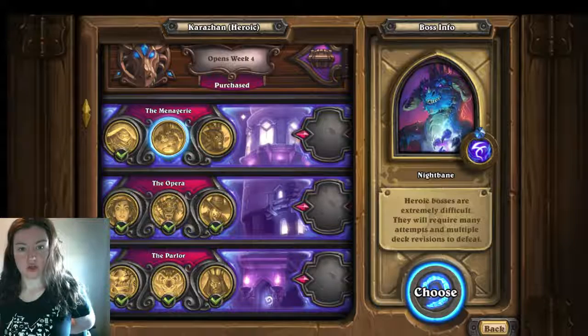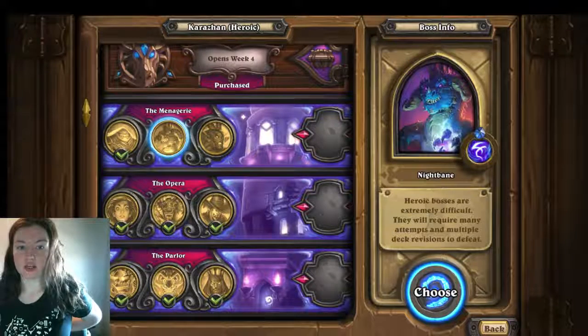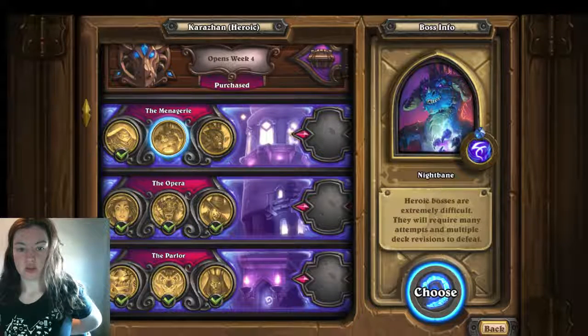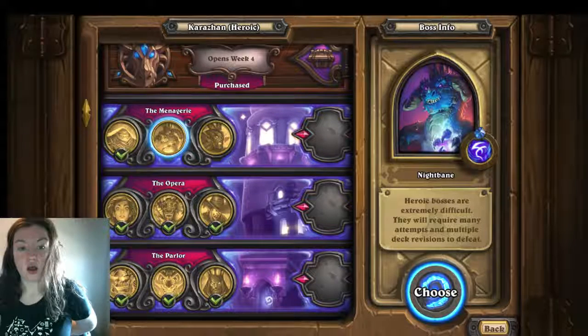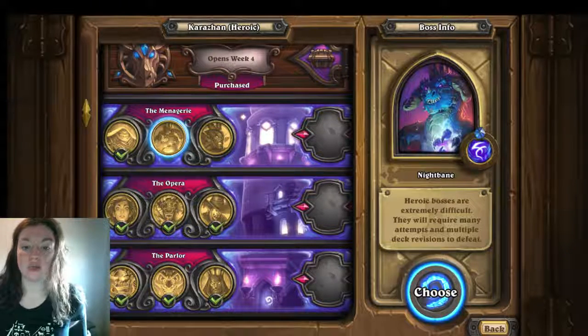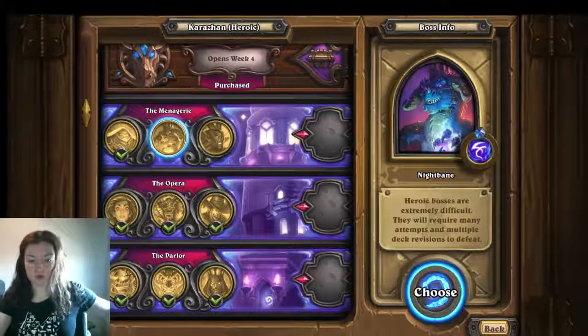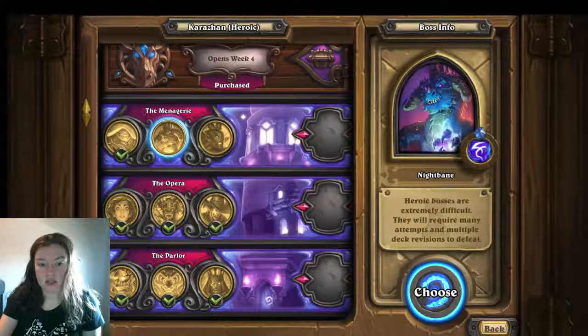Game plan: do not trade, except for his Twilight Guardian. Go face, don't trade. Save your cheap spells for the Gadgetzan Auctioneer — preferably just shoot at his face. Your best first turns: Alex followed by Call of the Wild. Always keep them in your first hand. Cold out or novice engineer are okay to keep. Freezing trap is good both when you are winning and when you are behind.